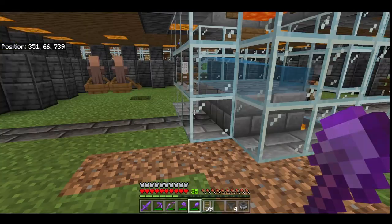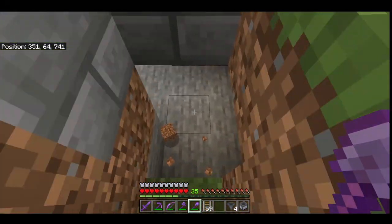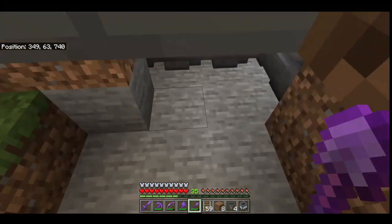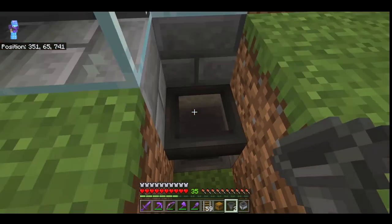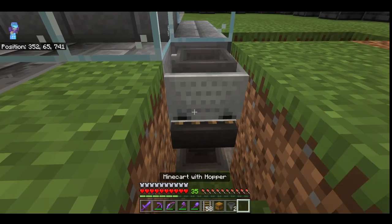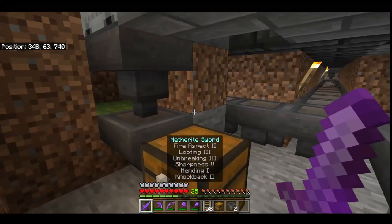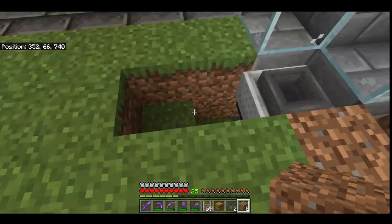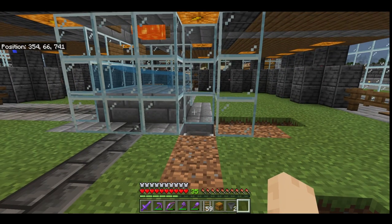Next we're going to move on to the hopper storage system and build the area to trap the villager in. Build yourself a little staircase that goes out so you can access the treasure chest. Put the treasure chest down, attach two hoppers to it, put a rail down, put a minecart with a hopper on top, then get rid of the rail. Fill it back in and throw some glass in — now your villager will be almost trapped.